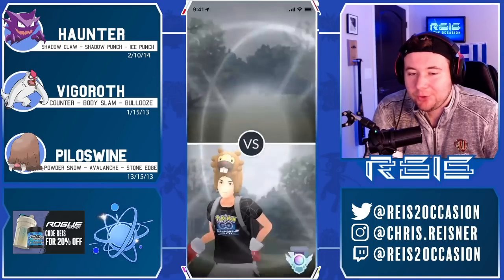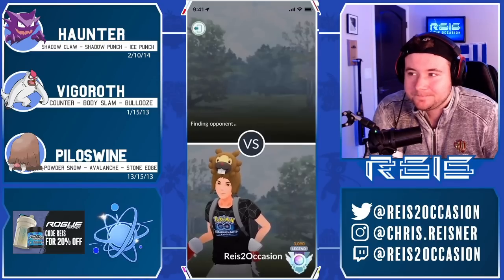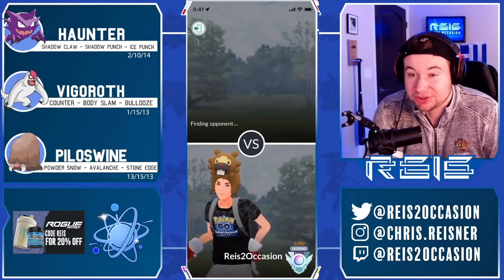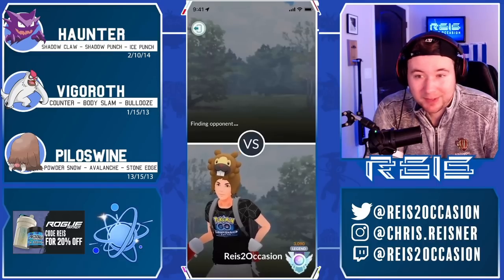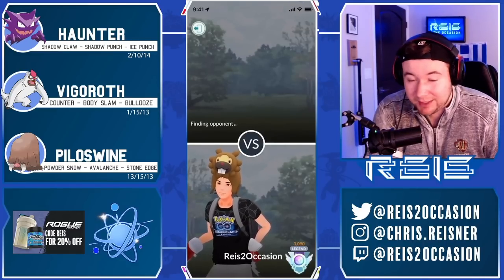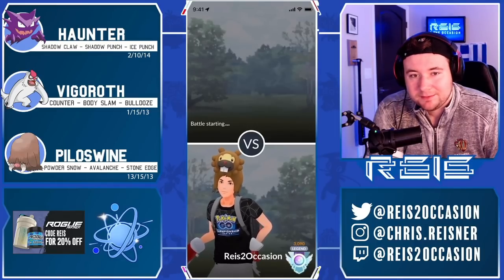By swapping in Haunter I force them to Dark Pulse, expending a lot of energy. Now I can just commit to Powder Snow down — but look at this: Zweilous hangs on and gets to a Body Slam with one HP! What a game, what a win for our opponent — very impressive. Maybe if I had shielded Haunter and gotten off my punch, they would have been forced to shield, and then maybe my Pyloswine gets to the Avalanche in back. Probably a win condition there somewhere.